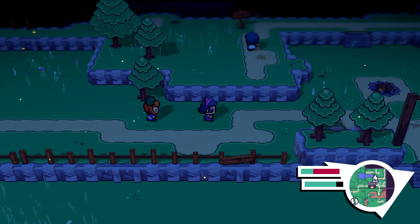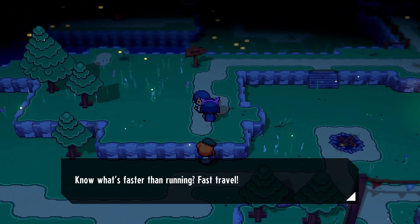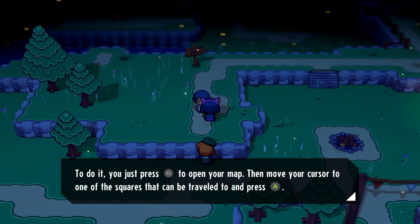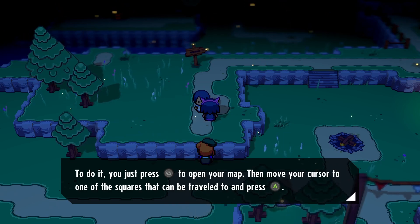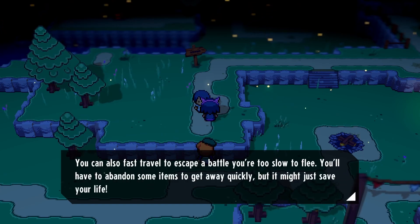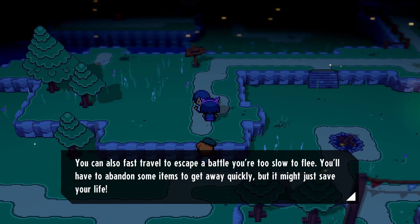Know what's faster than running? Fast travel. To do it, you just press that button to open your map, then move your cursor to one of the squares that can be traveled to and press A. You can also fast travel to escape a battle you're too slow to flee. You'll have to abandon some items to get away quickly, but it might just save your life.